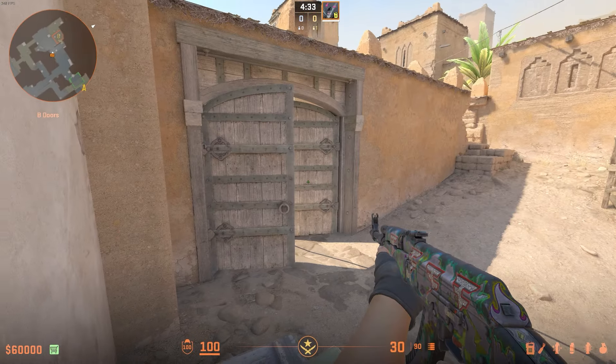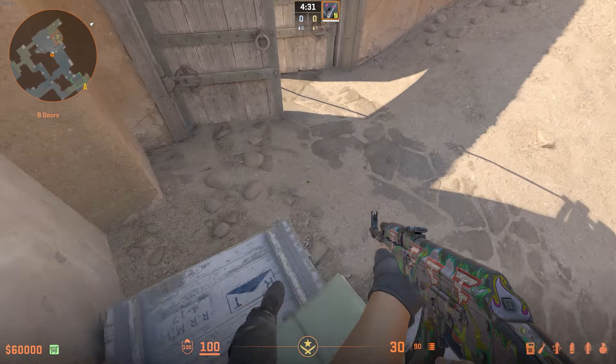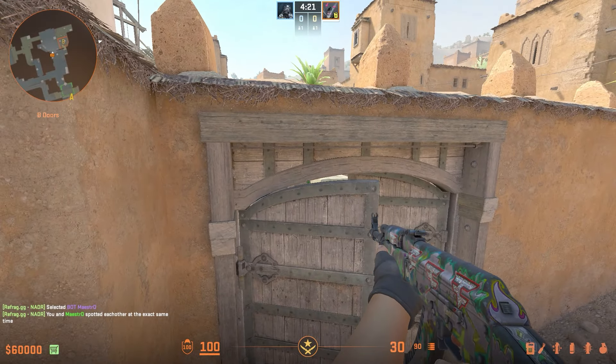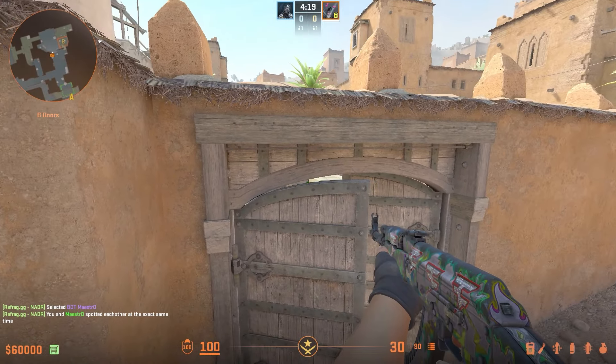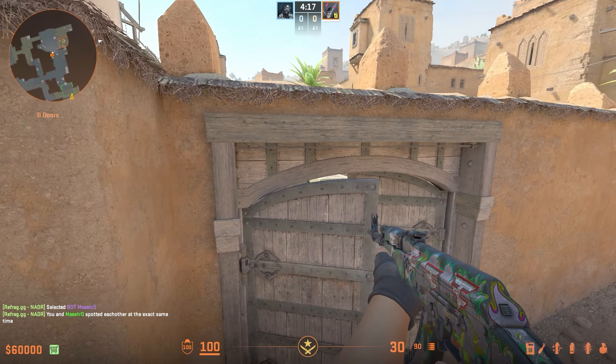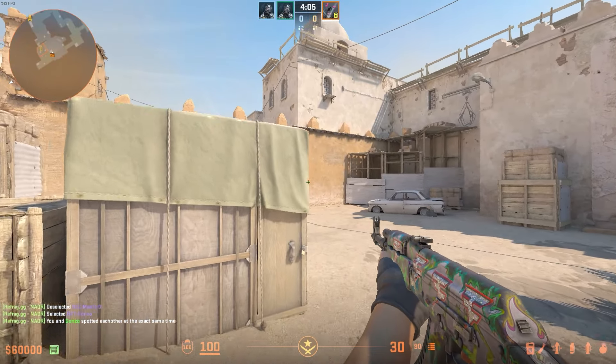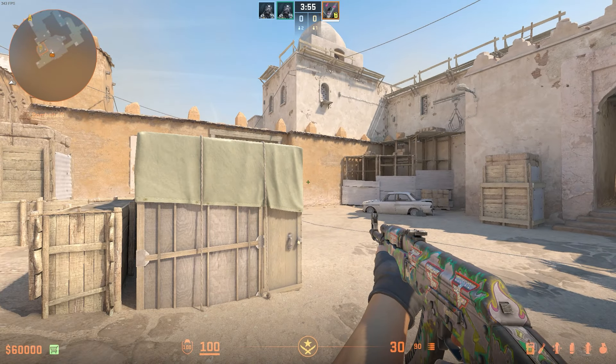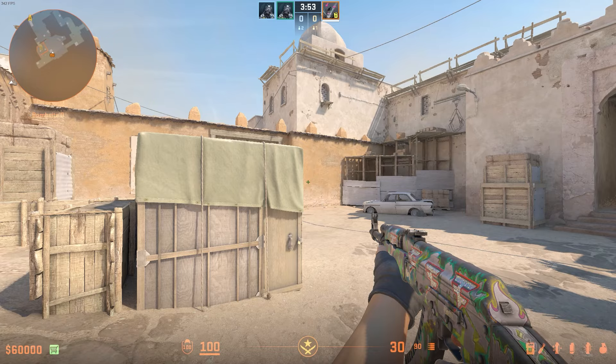Lastly, moving on to Dust2 — if you're in a retake situation, you and a teammate can just jump up onto this box here and boost someone, and as you move forward you can see over the box towards the big box in the middle of site, potentially catching someone off guard. Navi used this in a game yesterday, and although they didn't catch a frag off it, it still gave them a great opportunity to break open the site to retake.